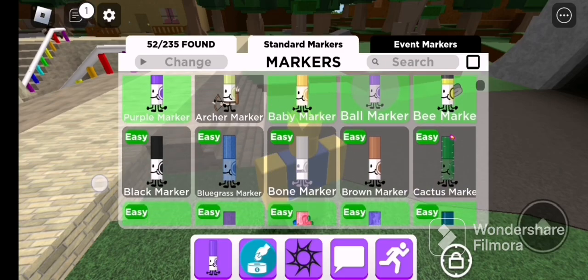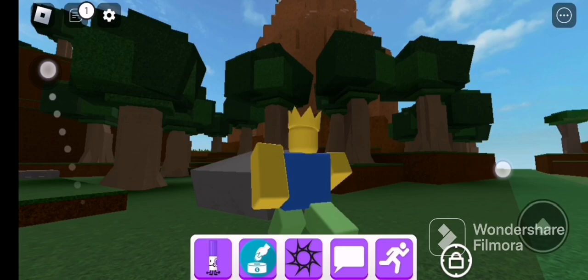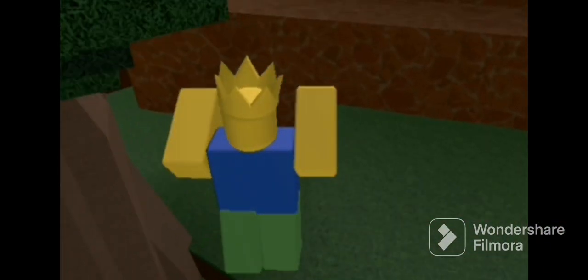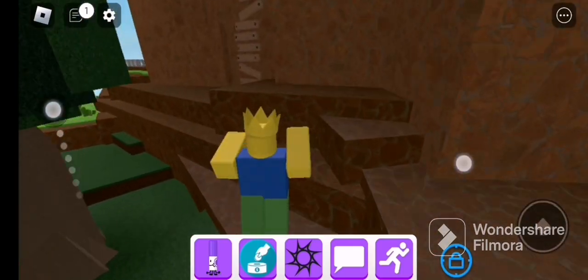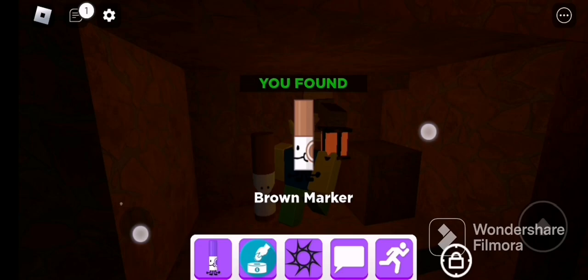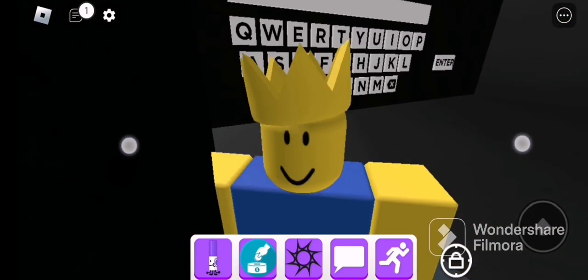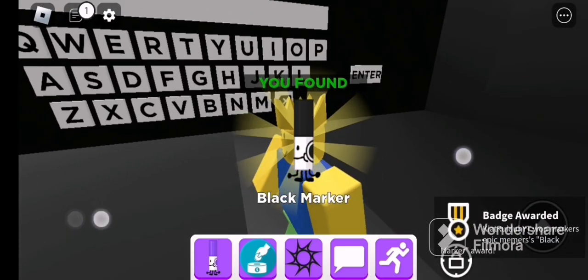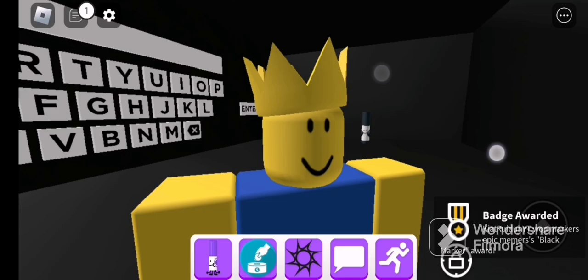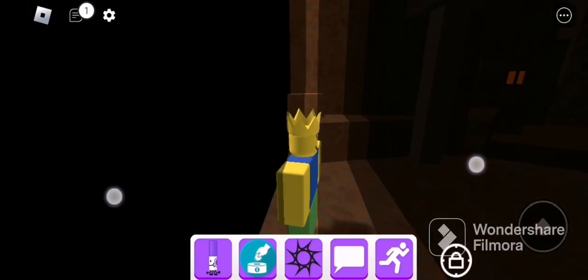Our first one is hidden in the mountain volume, so we literally have to climb and climb and climb until we find it. Wait — I already found a brown marker! Okay, wow, I already found it! Wait, there's code?